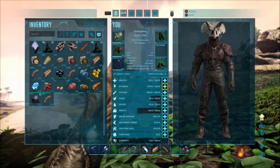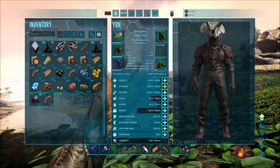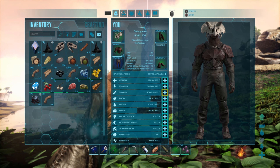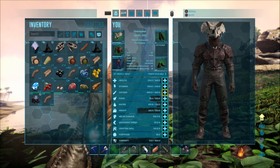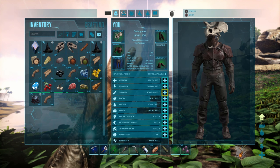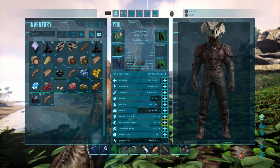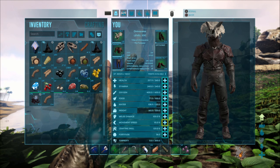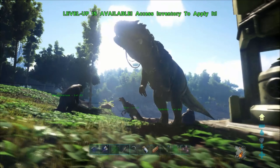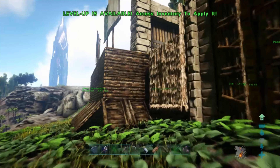Your stamina is the time that you're allowed to run or do strenuous activity before the game makes you stop and walk. This is mainly used to get away from predators or to run around traps when you're trying to tame a particularly difficult carnivore. The other attribute I level up later is oxygen, so I can dive in the water without scuba gear when I'm in the ocean. Movement speed can also be useful starting out if you're trying to get away from predators, but this becomes less of an issue as you get bigger dinosaurs and better carnivores to protect you.